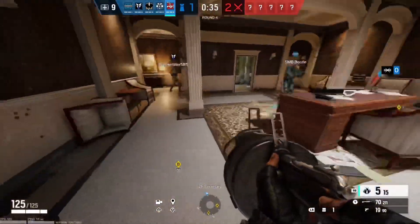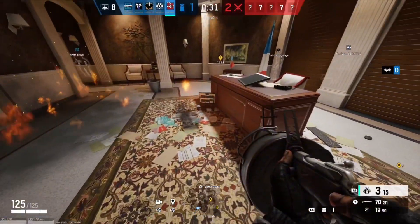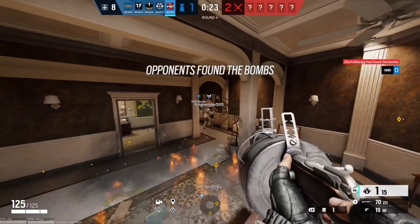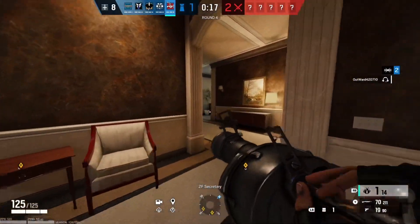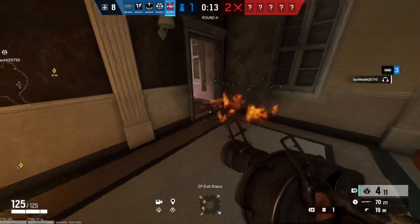Tachanka's ability is pretty fun to play around with. He basically has this grenade launcher that shoots out fireballs. You can shoot this fire in front of doorways, preventing attackers from entering, and if they do, they'll take some serious damage. You can also bounce the fire off the walls, making the shots go into places you wouldn't have been able to normally shoot them into.